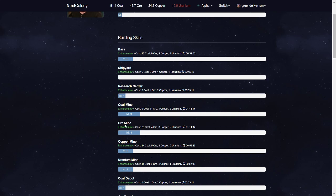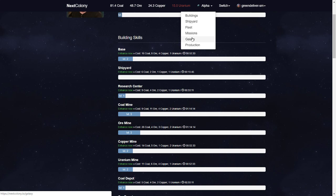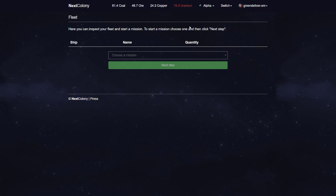I have the coal mine now at level 3. The copper mine and the uranium mine must go up also. First do this, and then the rest. If you build your shipyard, after that you can build your fleet. I don't have any fleet now — if you see, I don't have anything.